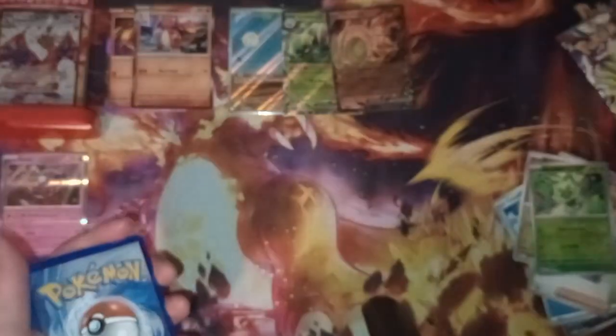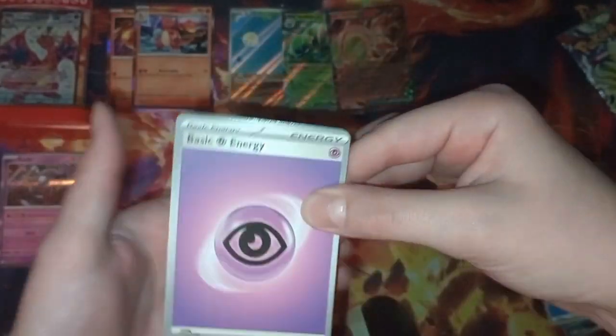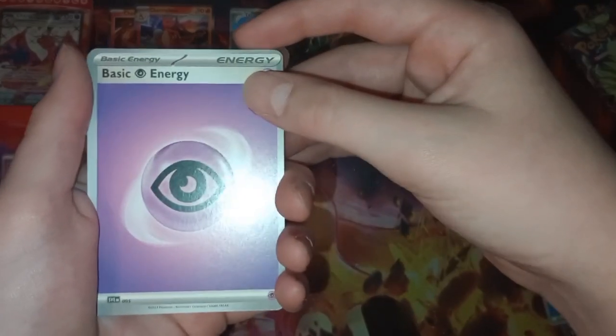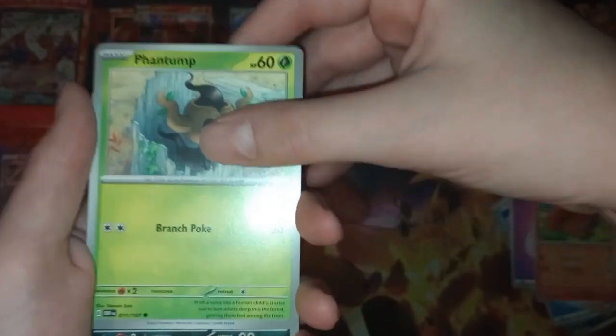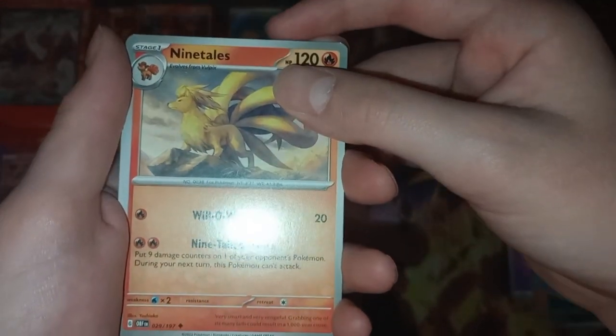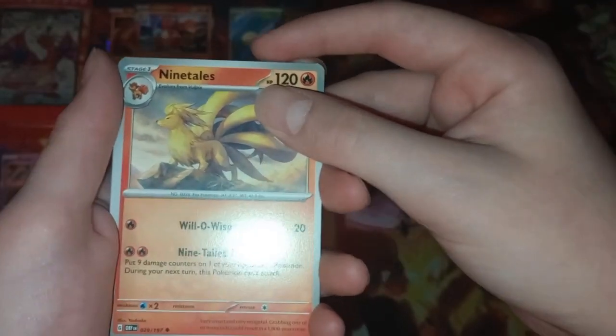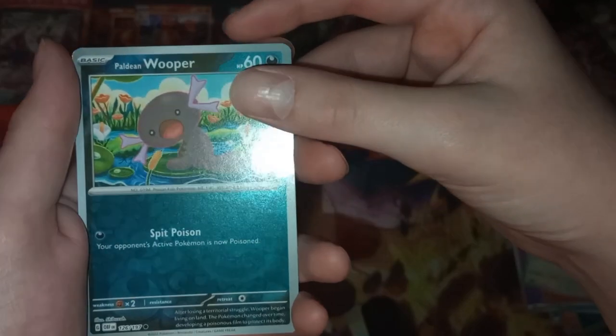We have Obsidian Flames — maybe we'll get a Charizard, you never know. Code card. Let me know if you guys are looking forward to Paldean Fates — I really am because I like the shiny Pokemon, and I'm really looking forward to that shiny art rare Mew. Psychic energy, Vulpix, Phantump, Paldean Wooper — which had a community day in Pokemon GO not too long ago, which I played and got three shiny Paldean Wooper and two shiny normal Wooper. Let me know if you all play Pokemon GO in the comments. Paldean Wooper reverse, Maschiff — and a Palafin.